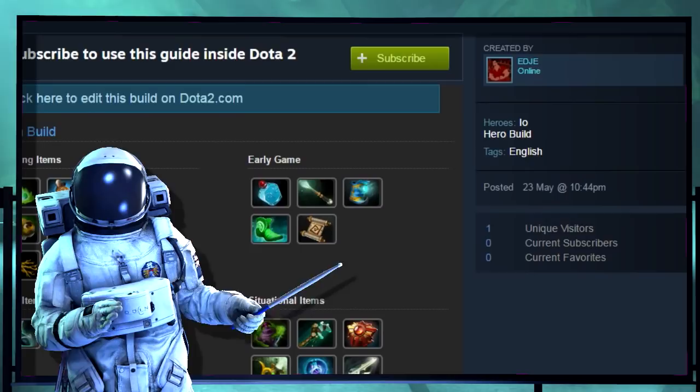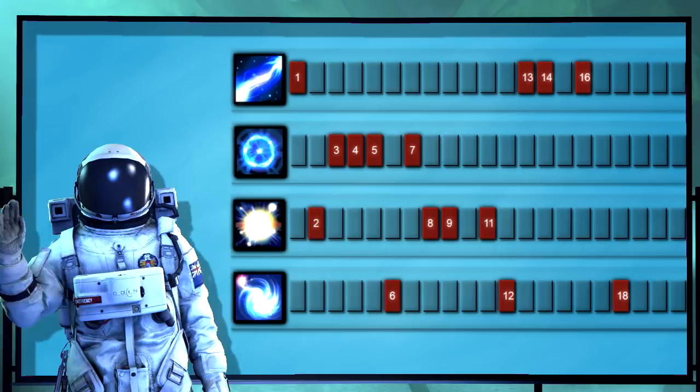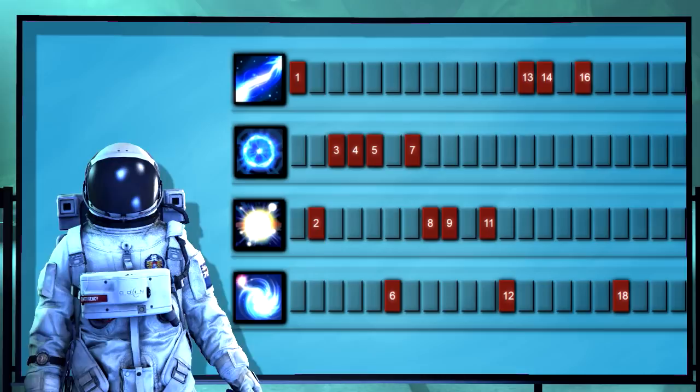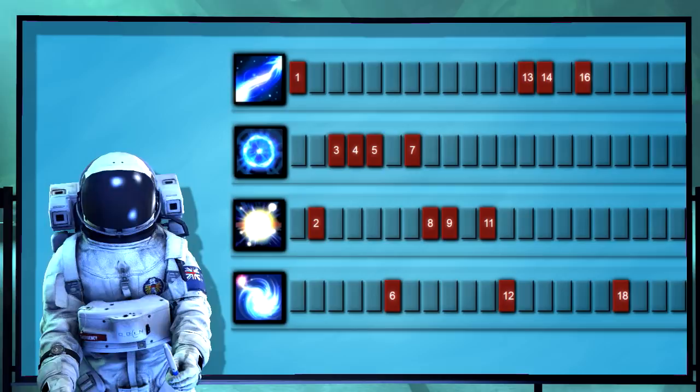As with every 'only way to play' guide I've done and will ever do, you can find this one in-game as well as on YouTube — the link is in the description. The skill build goes like this. Remember when Tether stunned? What a weird time that was. Oh, it's back. This build is pretty much not even really tinkered with — 90% of your typical support Wisp games you'll do this exactly, which of course means I wouldn't, because I wouldn't play Wisp as a support. But that's a story for maybe next month.